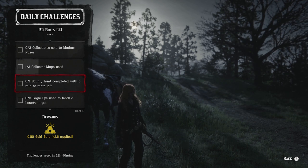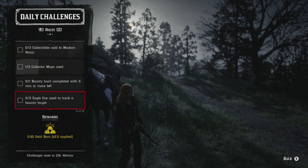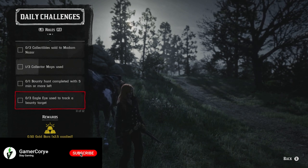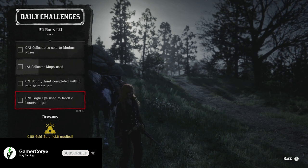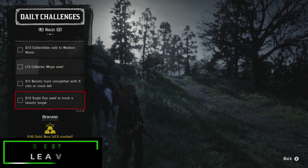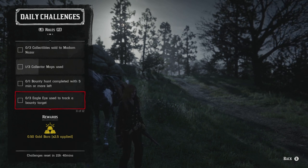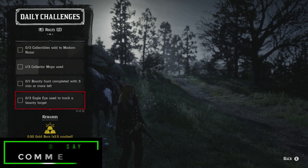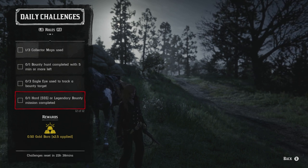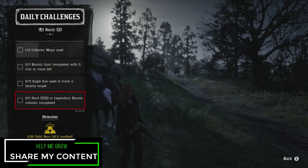For the bounty hunt challenges: complete a bounty hunt as fast as possible with five minutes or more remaining. For three eagle eye uses to track a target, the easiest method is a bounty hunt that requires searching — inspect different areas and track the target with eagle eye each time. Alternatively, let the target escape briefly and then track them. Last challenge is completing a hard or legendary bounty: hard is more time-efficient, but legendary bounty offers a slightly better reward.